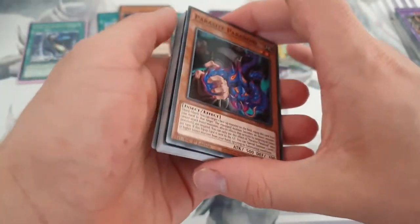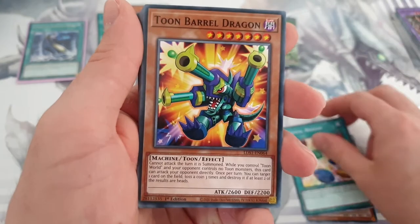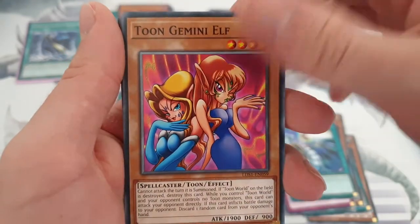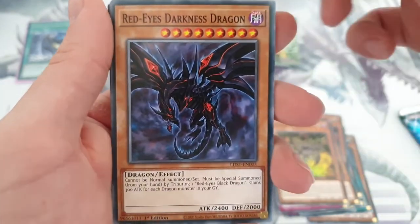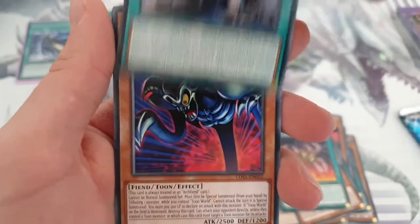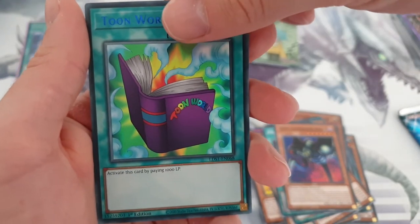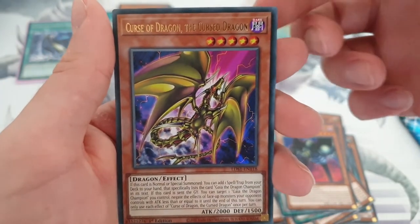First pack, let's go. Parasite Paranoid. Toon World. And the Ultra Rare is Curse of Dragon, the Cursed Dragon. Nice.